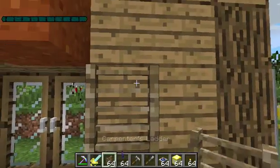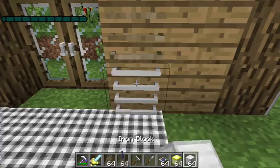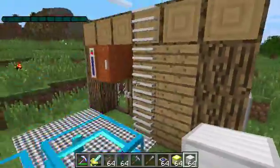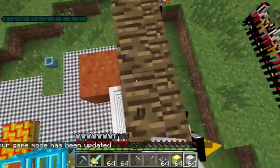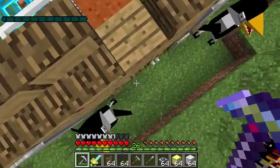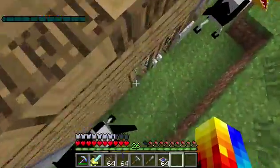They have carpenter's ladders — oh my goodness! You can do that — let's grab iron. Look at that, guys! How do you guys not find that cool? These are literally the most epic thing I've ever seen. This would be a really cool mod for your survival world.